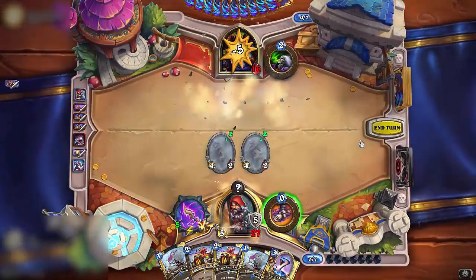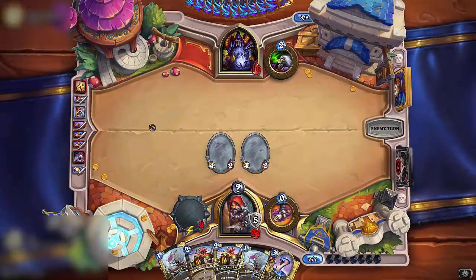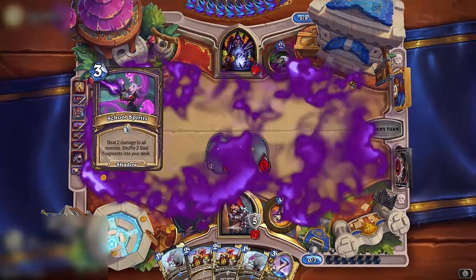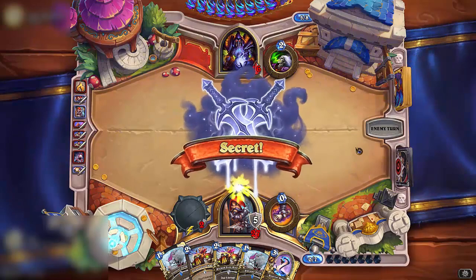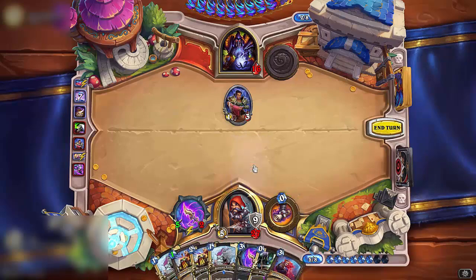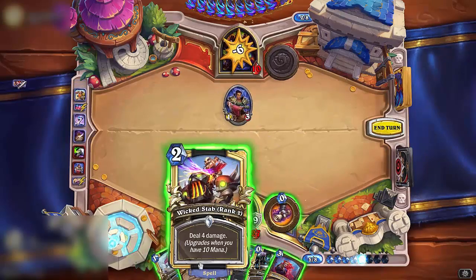And gain 5 armor. And gain 2 creatures on the board with stealth, and an amazing hero power. At this point the opponent should probably concede, and if not, just use a few high-damaging spells that are super strong. Imagine how powerful they would be if you also use some spell damage.